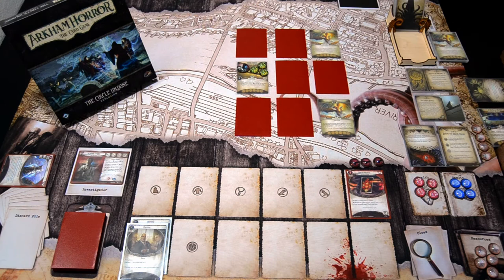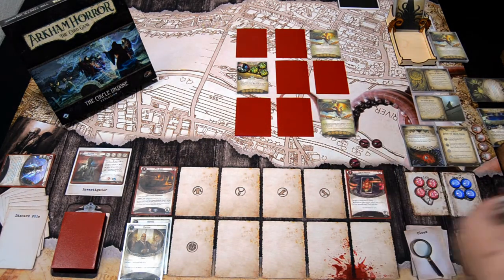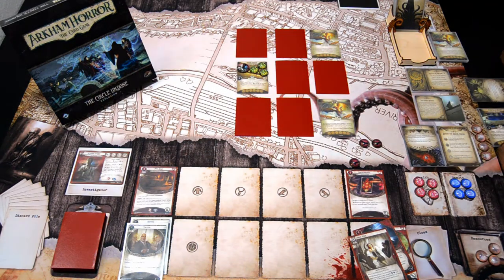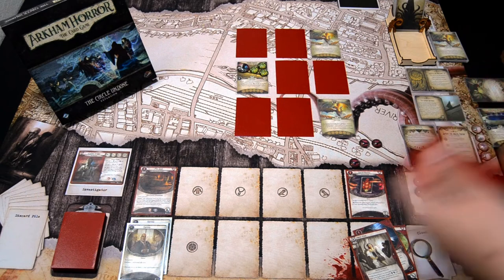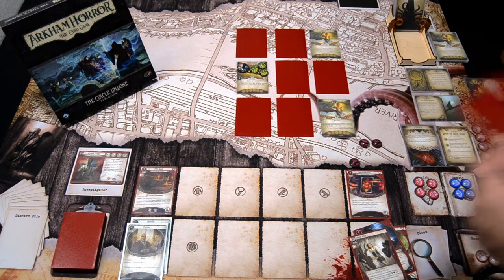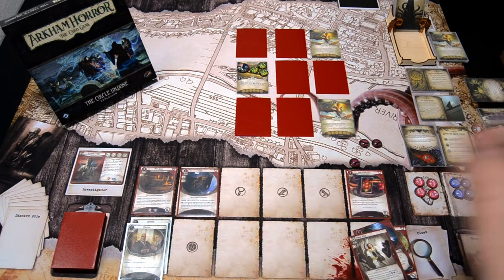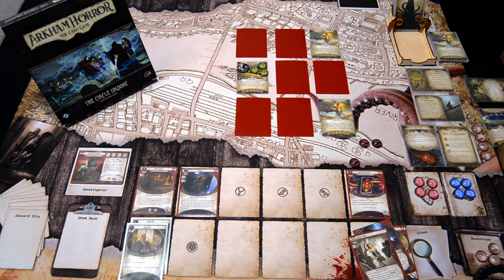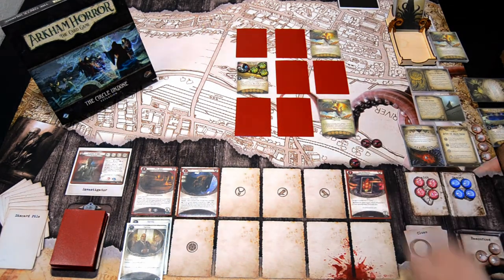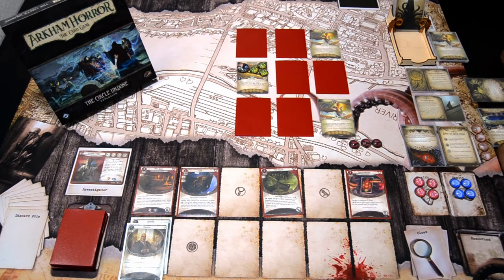First action I'll play down Miss Doyle. Second action I'll get one resource. Let's check which cat we get. I think I really would like to get the one that lets us investigate better. We get Seal — so we fight better. That's okay too. We shuffle the other two into the deck. Second action was to get a resource, and the third action is to play down the Meat Cleaver, so we have a weapon to deal with possible enemies.